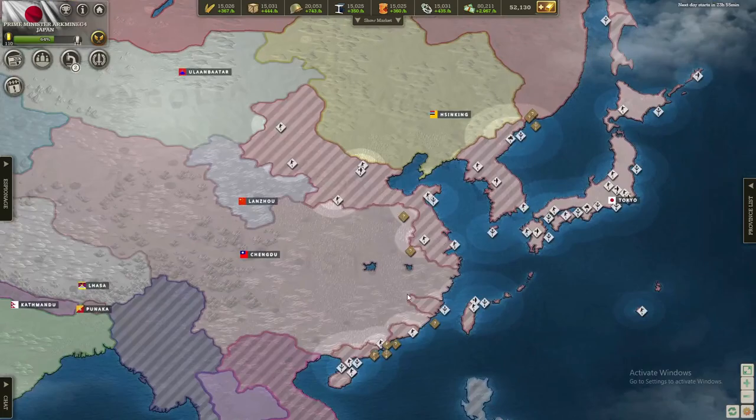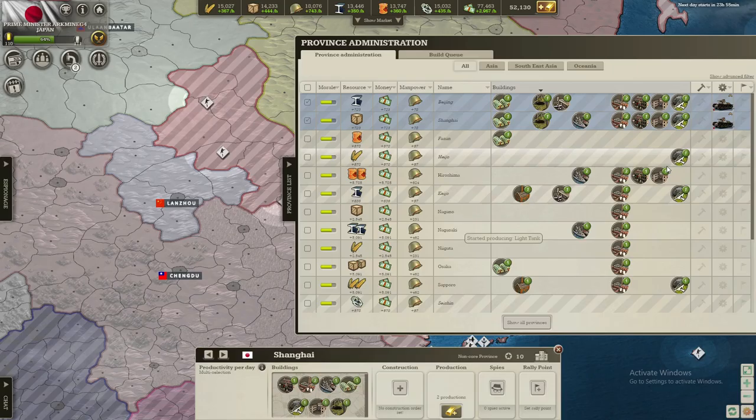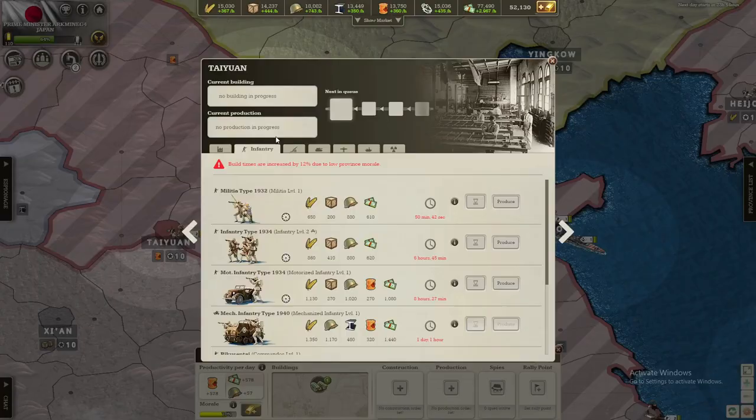First thing we are going to do is invade China. We are not going to invade Manchukuo or anything - we are going to invade China and get ready for that. We are going to build some light tanks, as well as infantry and artillery. We also bring our troops from the Japanese mainland over to here so we can take out China.